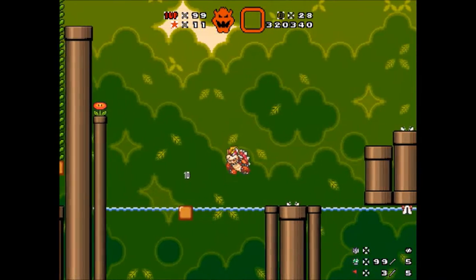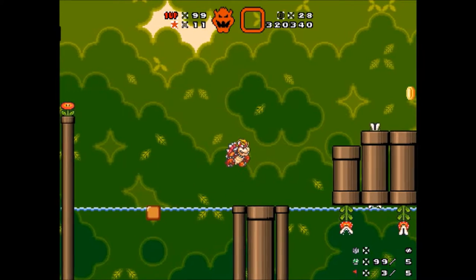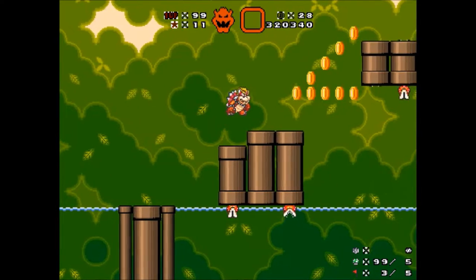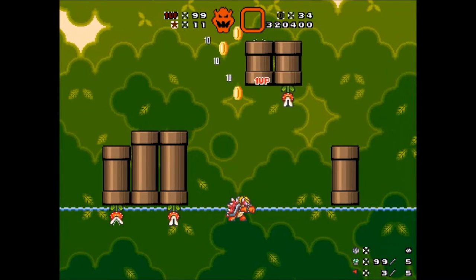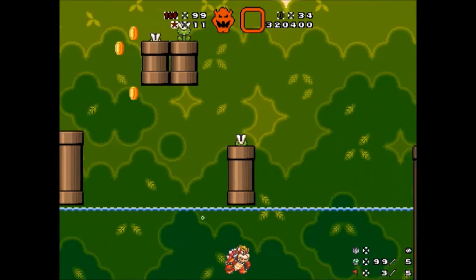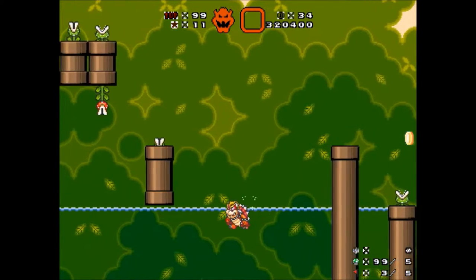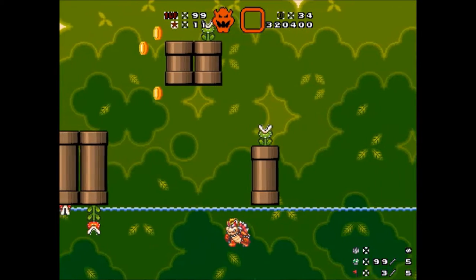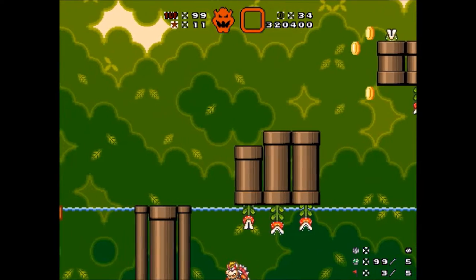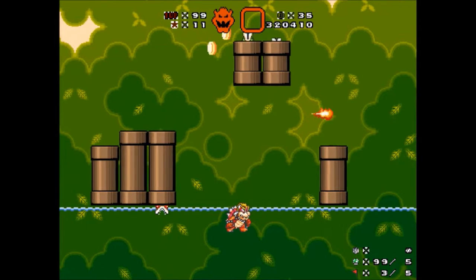The power-up pipe is right there, so why would there be a power-up here? Instead it's a ton of coins. You can die so that I can actually get up there in safety. Well, I can't really get up there at all, even though the coin trail seems to be implying that maybe I can. Even with Link or Peach, I don't see how I'd get up there. Bowser can't make that. How would Link make that? Can he actually jump that high?